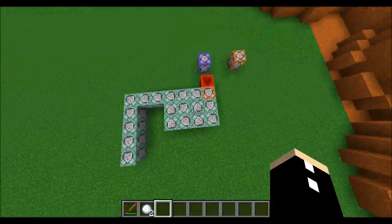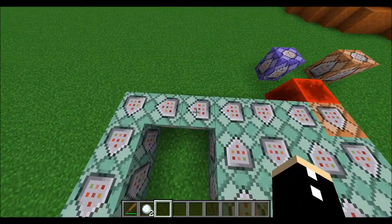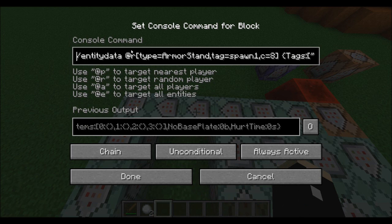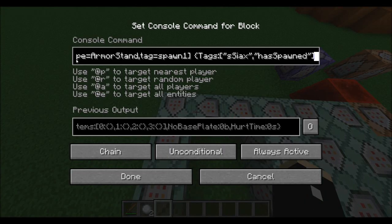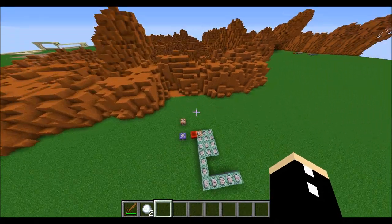The commands only get run once, so 12 armor stands get spawned. These two command blocks decide what spawns where. An entity data command targets a random armor stand with the tag 'spawn1', with c equals 8, so it chooses 8 random armor stands and gives them a tag of 'S-Lifibite' and 'has spawned'. The remaining armor stands get a tag of 'S-Psi-Ax' and 'has spawned'. This randomly assigns which mobs spawn where.